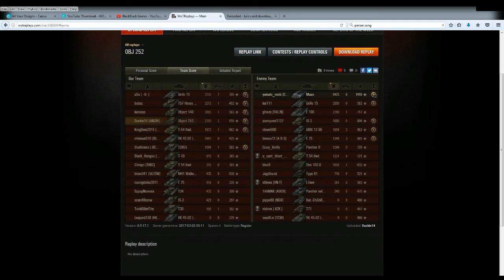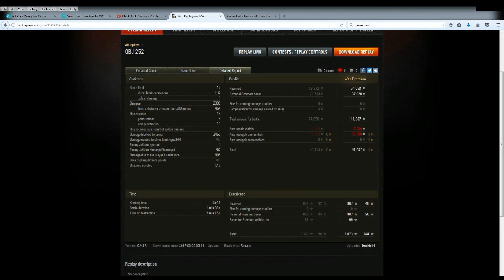There you have it guys — that is the 252 Defender. Not a bad tank. It obviously makes good money with such a high alpha, and the survivability of the tank is quite high. It's probably just as good at making credits as a Scorpion G. Let me know what you think, thanks.